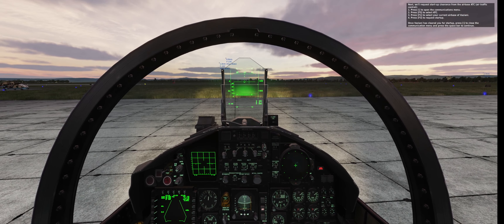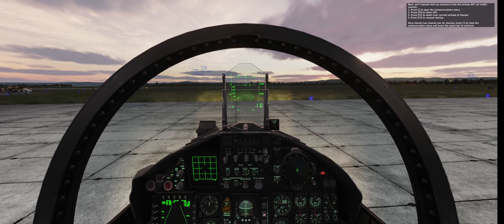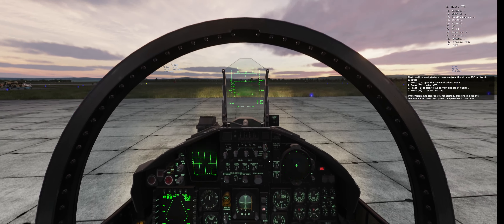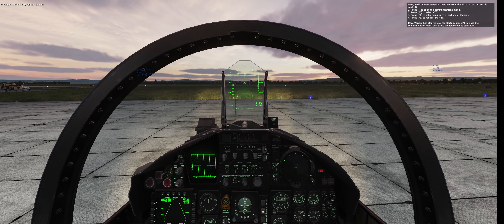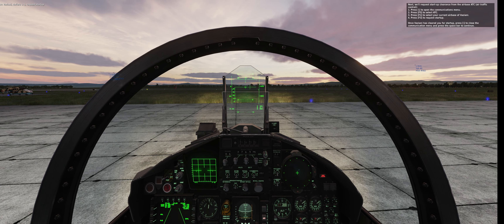Next, we'll request startup clearance from the airbase ATC via traffic control. Press backslash to open the communications menu. Press F5 to select ATC. Press F1 to select your current airbase at Vaziani. Press F3 to request startup. Once Vaziani has cleared you for startup, press backslash to close the communication menu and press the spacebar to continue.